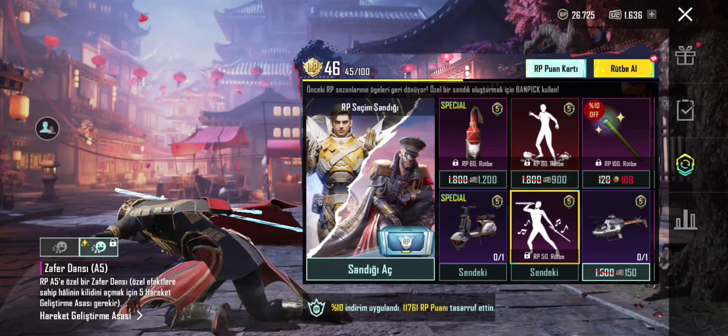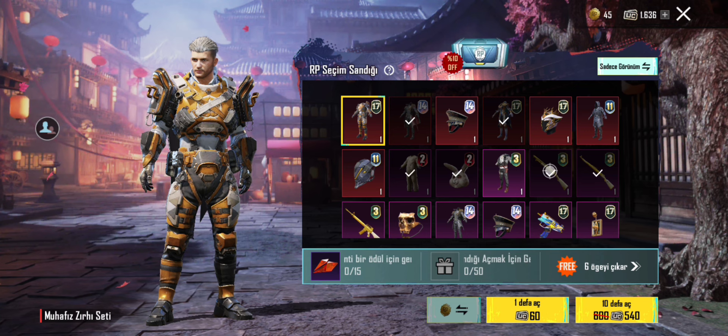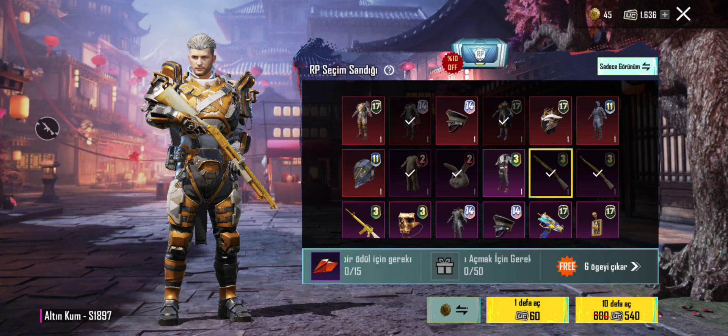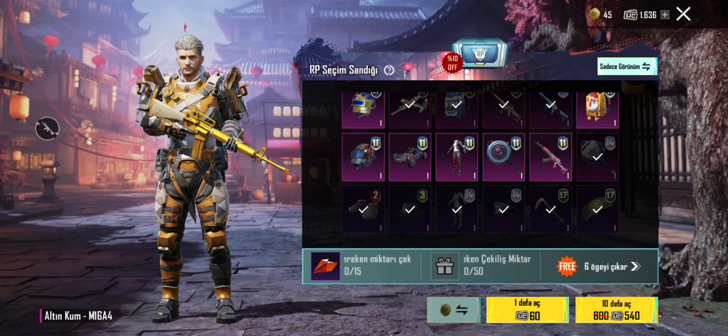Ön sipariş verdiğim için kalıcı olarak Scooter'ı ve Zafer Dansı'nı kazanmış bulunuyorum. Royal Pass seçim sandığı için Soylu Tavşan taktiği paylaşacağım. Aynı zamanda altın kum, altın kum Kar98K, M16A4 ve pompalı çıkartma taktiğini de paylaşacağım.